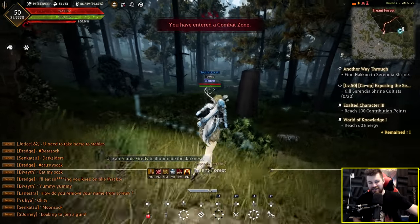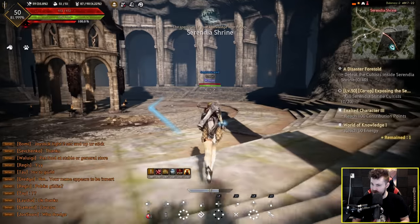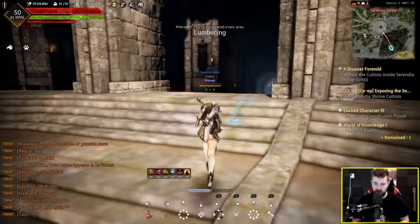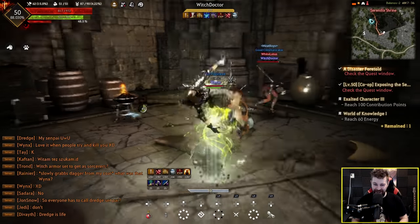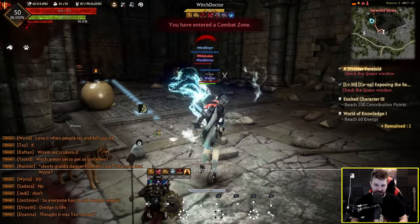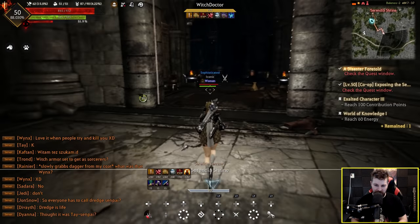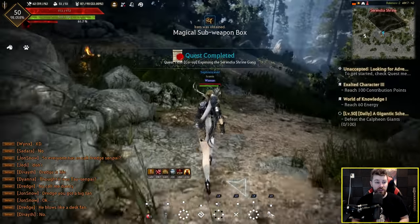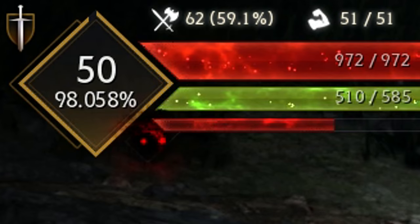I've got two quests to do the exact same thing, so we're killing two birds with one stone. Oh no, I'm stunned — I don't do much damage to the bloody witch. Okay I give up, we run. A Disaster Foretold — we get a bunch of XP for this quest. Will it give me the level? Almost — 98% through level 50.